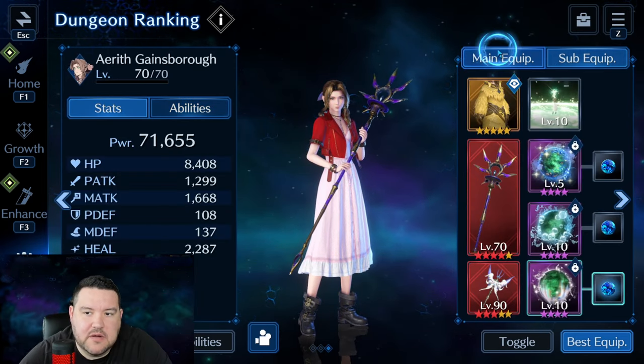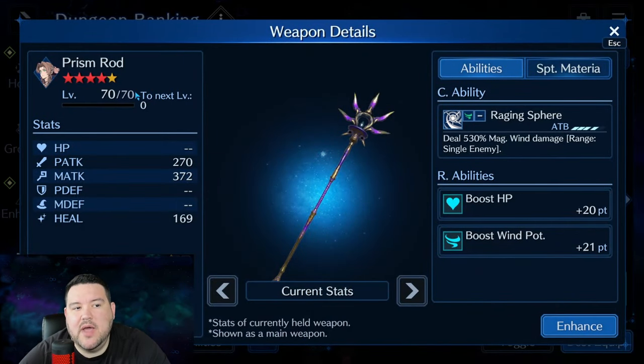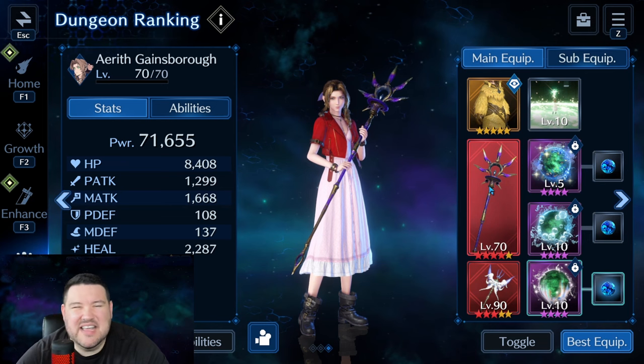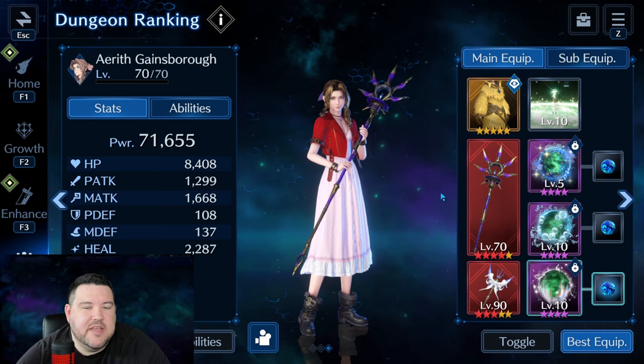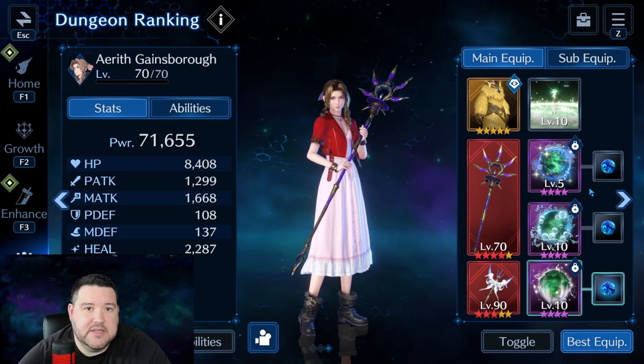Coming over to Aerith, she's set up for healing and some wind damage. She's actually using Prism Rod — I've never wishlisted this weapon, got my first copy about two months ago and kept getting copies. It works well because of the 530% magic wind damage. I initially tried putting it as a sub weapon on Sephiroth, but it was better to let her do wind damage on her own. That's important because if you can DPS enemies down fast enough, you don't have to worry about a lot of their annoying mechanics.